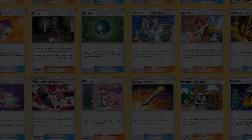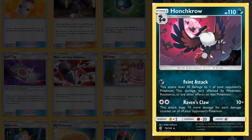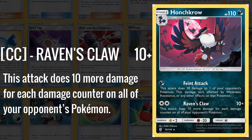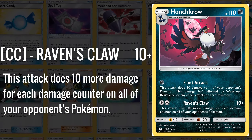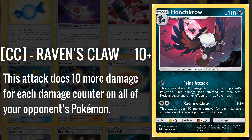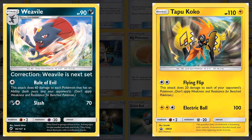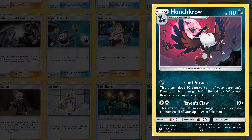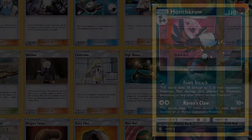One of my favorite cards from the Guardians Rising set is Honchkrow. It sees play in one of my favorite Sun and Moon to Lost Thunder decks, in which you use its Raven's Claw attack to do 10 plus 10 damage for each damage counter on all of your opponent's Pokemon. The goal of the deck is to use the opening turns setting up damage on your opponent's Pokemon with this set's Weavile and the Tapu Koko promo, which would put a bunch of damage on your opponent's Pokemon, for Honchkrow to come in and clean up in the late game by sweeping with its 1-hit KO potential with Raven's Claw. It is certainly a very unique and fun card.